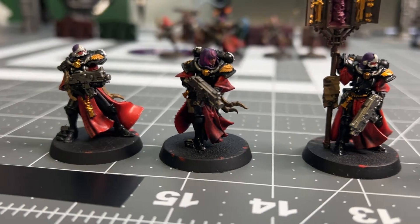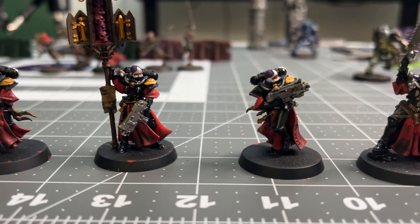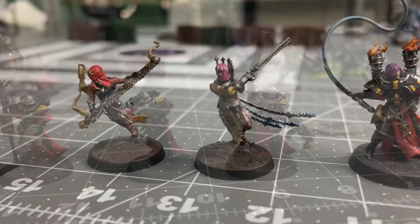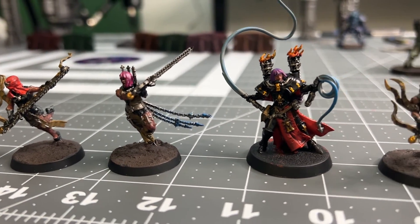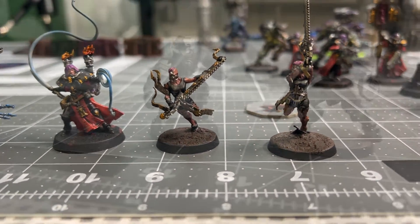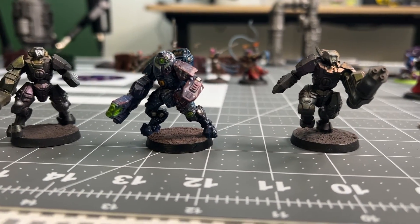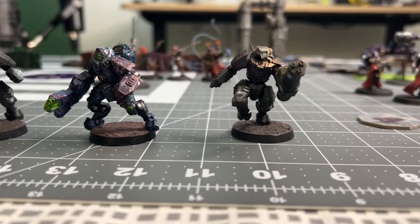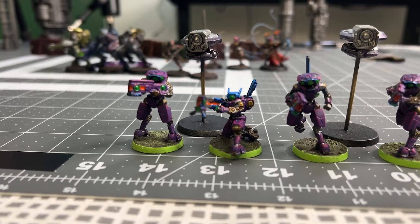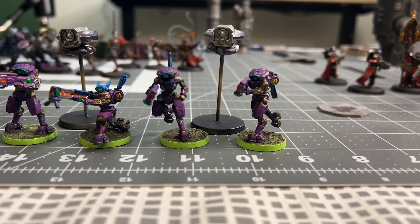Sona is playing her Sisters of Battle. She has four sisters as well as an icon bearer on one half of her team. Each of these have bolt guns. She also has her Sister Repentias and her leader, the Repentia Superior. They all have eviscerators, and the Repentia Superior has whips. On my side, I have three stealth suits with my leader having the fusion blaster, a team of pathfinders, two marker light drones, and a big rail gun sitting in the back taking sniping shots.